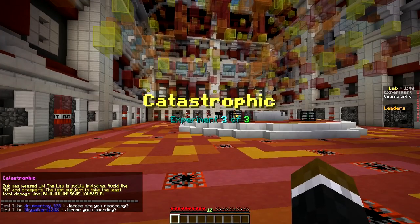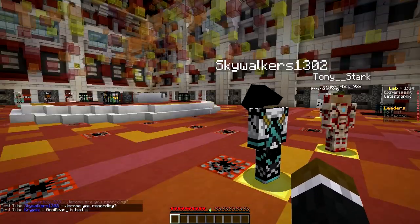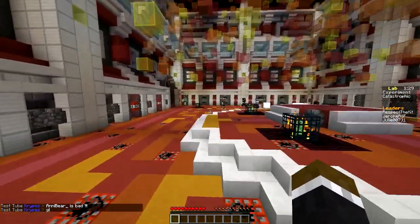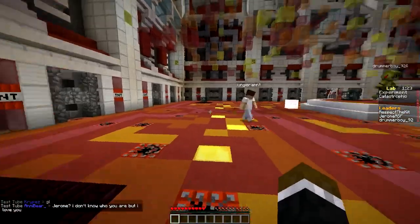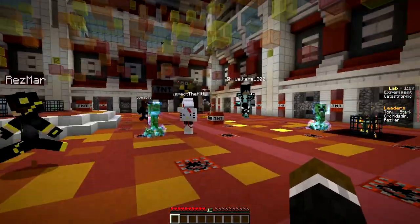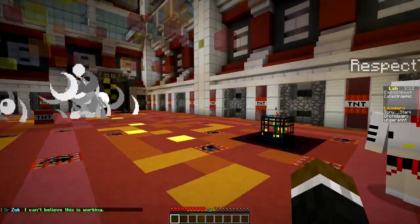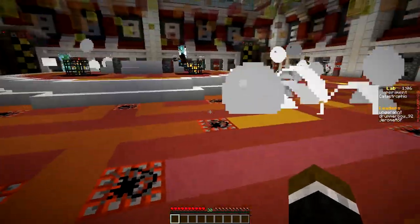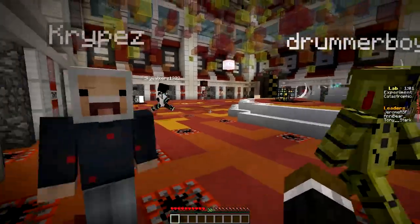What's this? Zook is messed up. The labs are slowly imploding. Avoid the TNT and creepers — the tester to take the least total damage wins. Run and save your lives. So for a minute and 30 seconds, we literally just have to avoid TNT and creepers. Kind of impossible — oh my God, the TNT literally just spawns wherever it pleases. That is not okay. Oh my God, there's creeper spawners right there. We took 18 damage. We got to keep hiding. This spot is actually killer. We're literally in first place — all because we're just hiding.